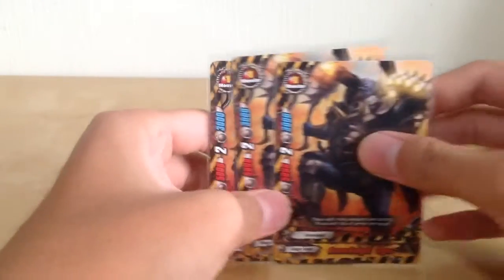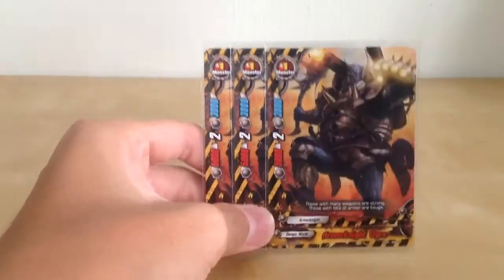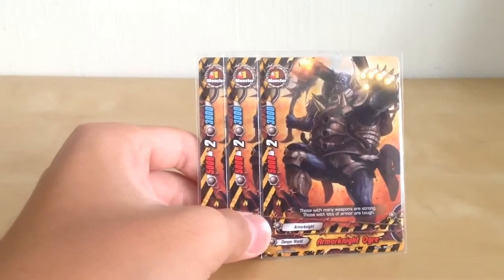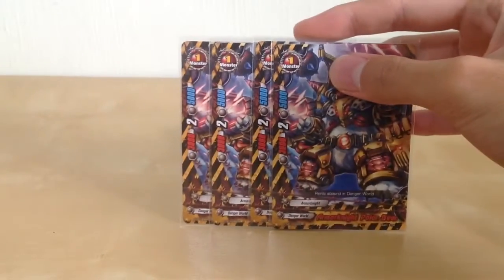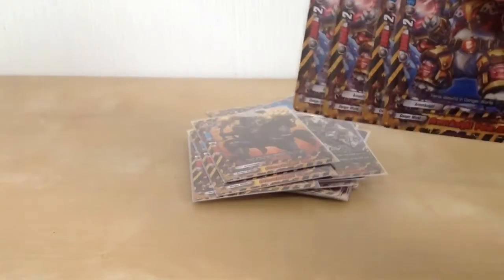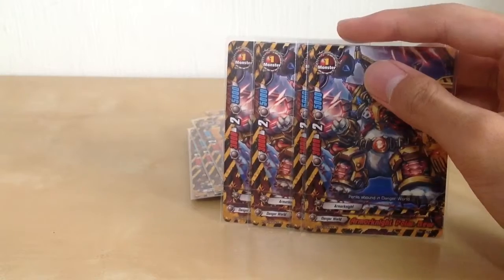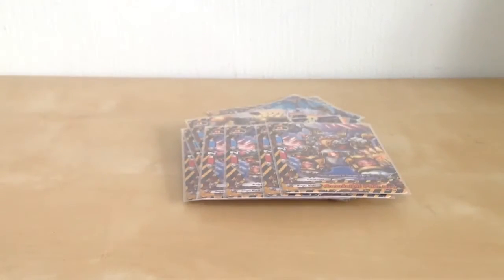Next, we have a few vanilla monsters. Ammonite Ogre — not much, just for the stats, because Danger vanilla monsters have very high stats, and for the awesome 5k attack. And then we have Ammonite Polar Bear, which has the reverse stats of Ammonite Ogre — basically just 5k defense and a not-too-bad 3k attack.